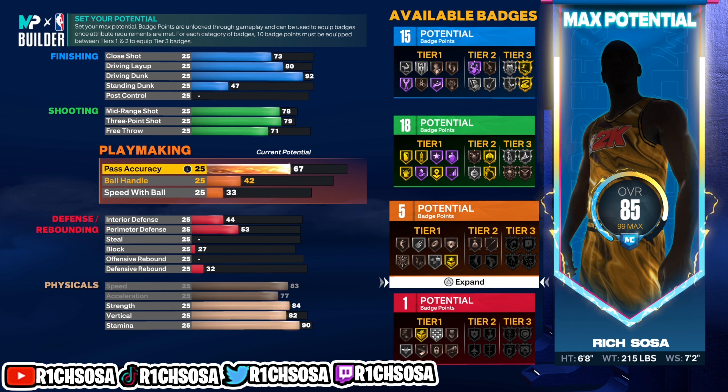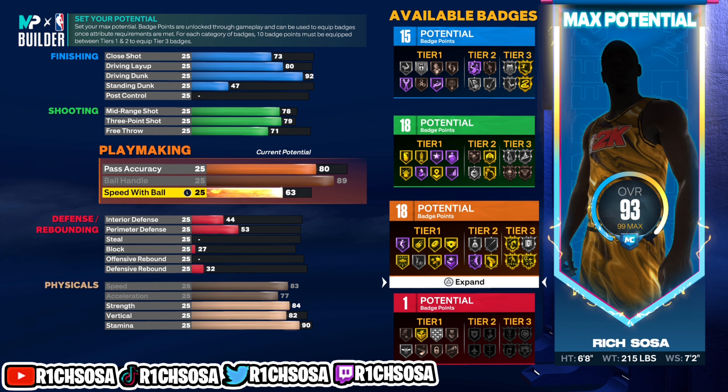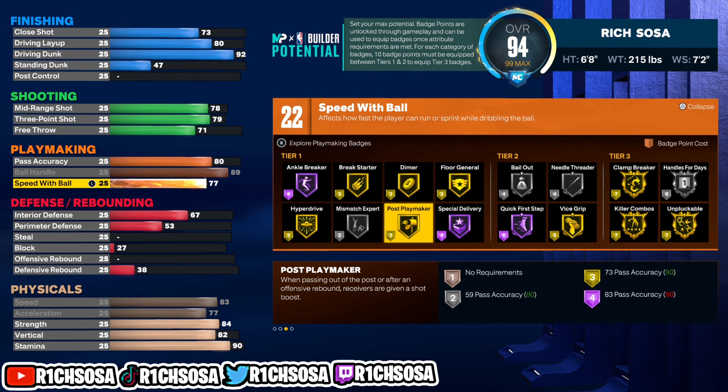For the playmaking, this is optional, but the one thing you have to maintain is 80 and above pass accuracy. If you go anything below an 80 you're going to get a completely different build name. From there I'm also going to max up my ball handle and go with 77 speed with ball, which brings us up to a total of 22 playmaking badges.